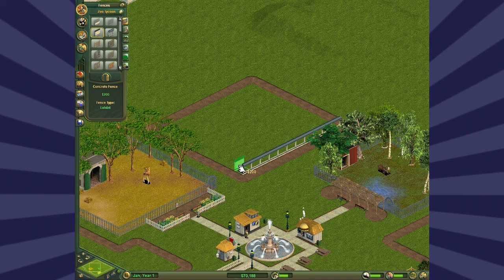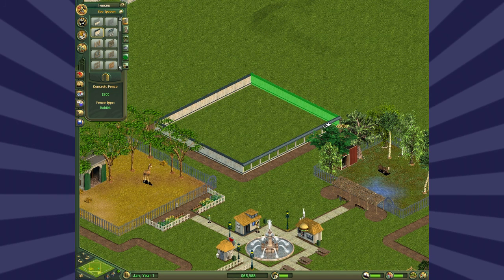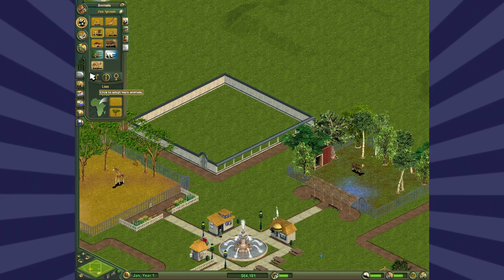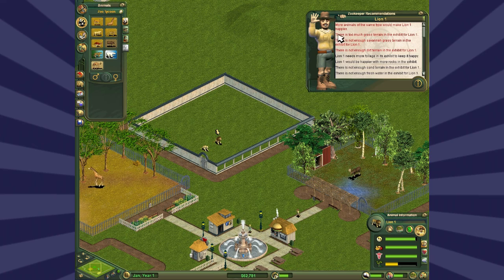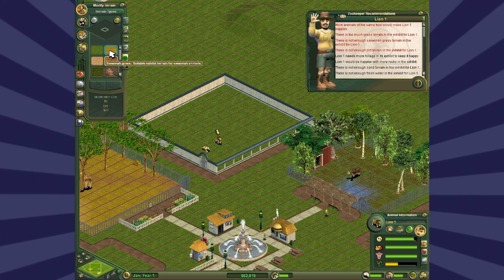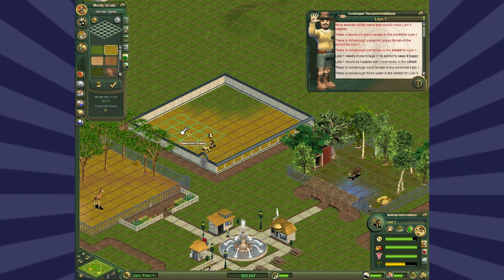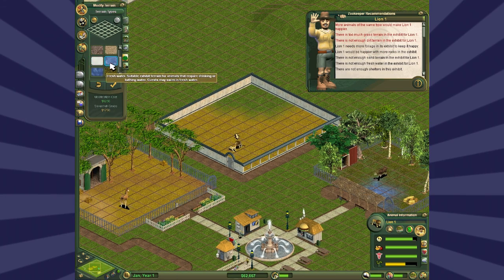So I'm going to build a lion enclosure first. Lions are not actually that expensive to keep from my experience - in this game, not in real life. God no. So I'll put a pair down because they like having friends for some reason. They like most of the exhibit to be savannah grass - about that much I think. Yeah, that much is fine. Need a little bit of fresh water, which not every animal needs.